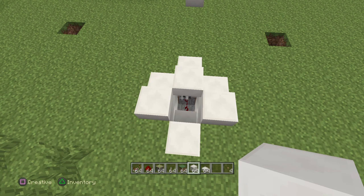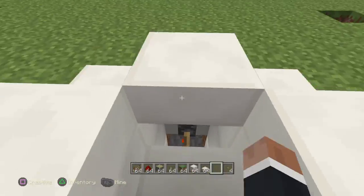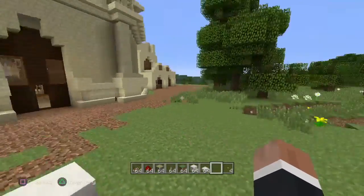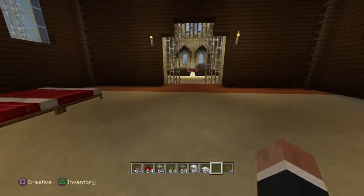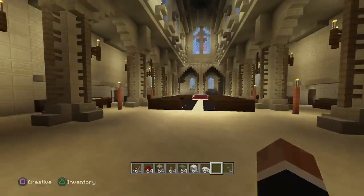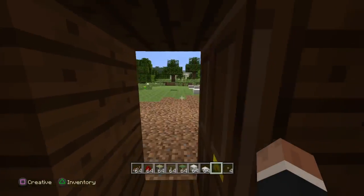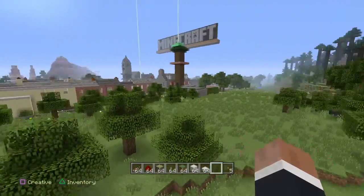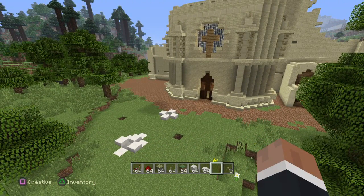Don't forget to use your redstone repeaters to make the redstone signal stronger so it'll reach the pistons. So now as soon as everyone comes up they can grab the chest and go start doing whatever they want on your map. Thank you for watching — please leave a like if you enjoyed the video or learnt something new, and don't forget to comment any other video suggestions.